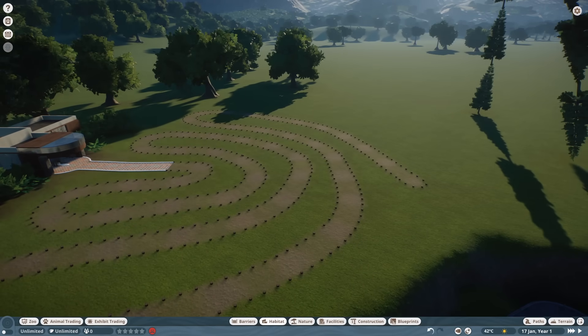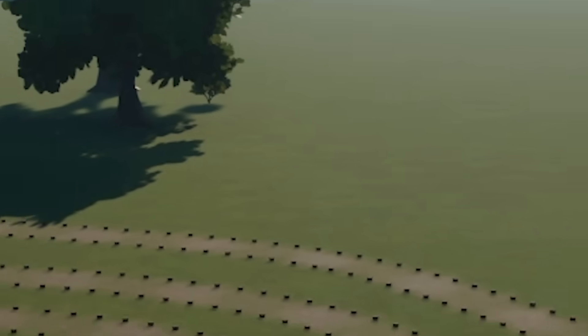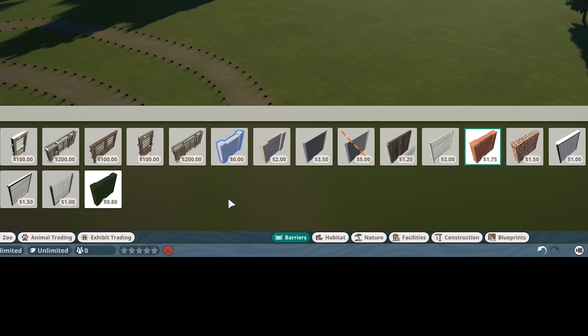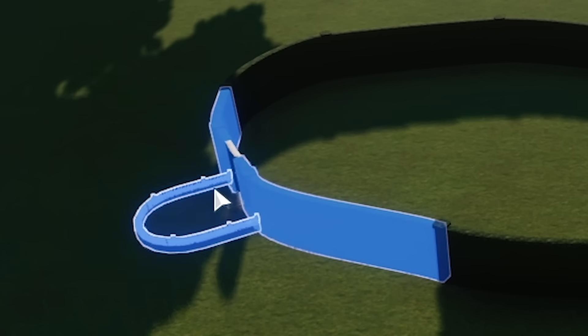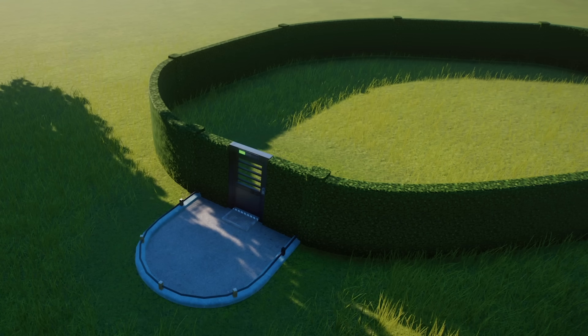Okay, now we need a nice, lovely place for our giraffe to live. And by that, I mean that tiny little square right there. For barriers, I feel like the perfect thing to keep giraffes in is this hedge maze. Build a nice little thing here. Okay, there we go, it's perfect. And we are gonna need to put a gate because our people need to get in and out of here. I love this big, heavy security door on a hedge wall.